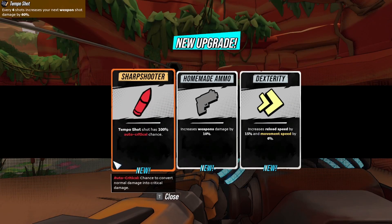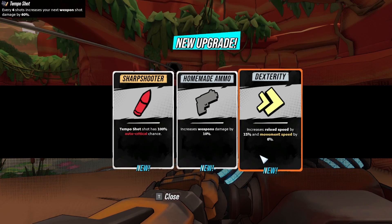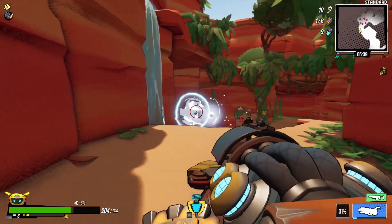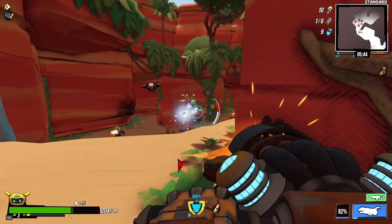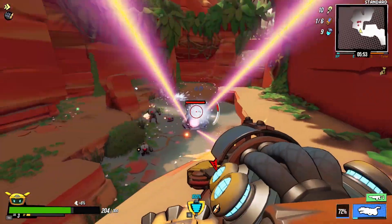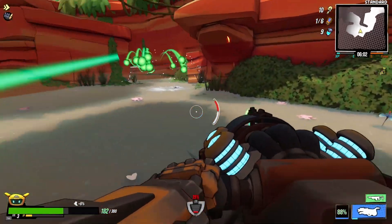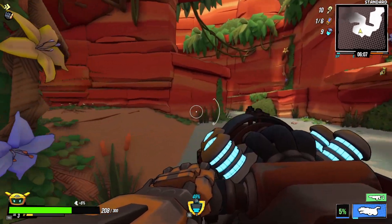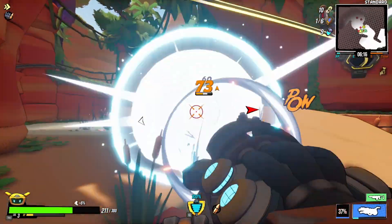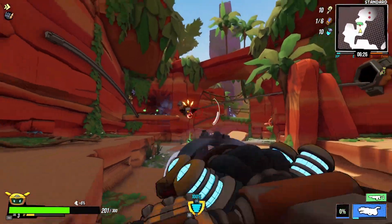Let's grab a perk here. Tempo Shot has 100% auto-critical chance. Increases weapon damage by 10%, or increases reload speed by 15% — I like that, especially with this snowball gun. It does seem to take a little bit longer to reload. Movement speed — never a bad thing. I do have a special that's on a cooldown — it's a shield. And when I remember to use it, it's pretty effective. You get temporary invulnerability.